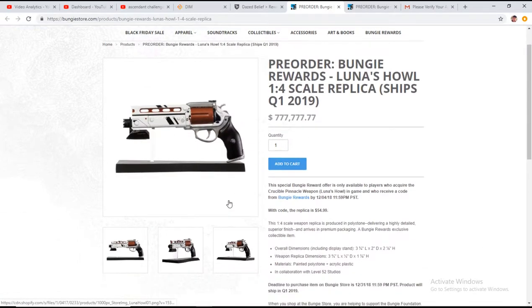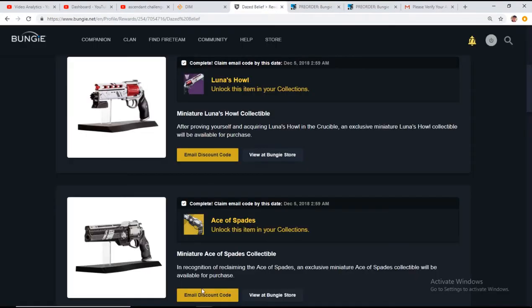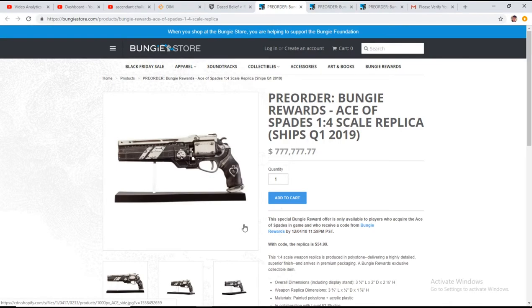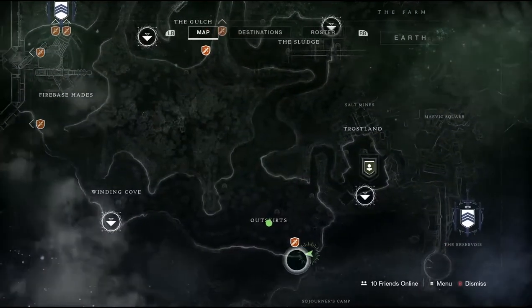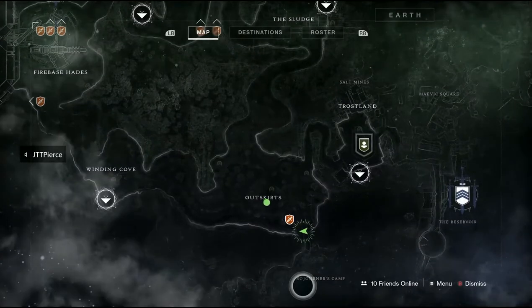I'm only going to let this go for one day, so on December 2nd I am going to pick two names out of the comment section and give them the opportunity to pick which one they want. With that being said, we're going to jump right into it. There are four new high value targets — two on the EDZ and two on Nessus.